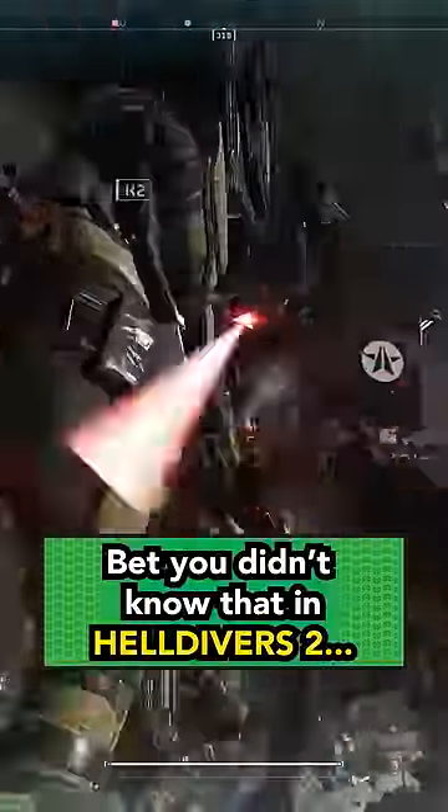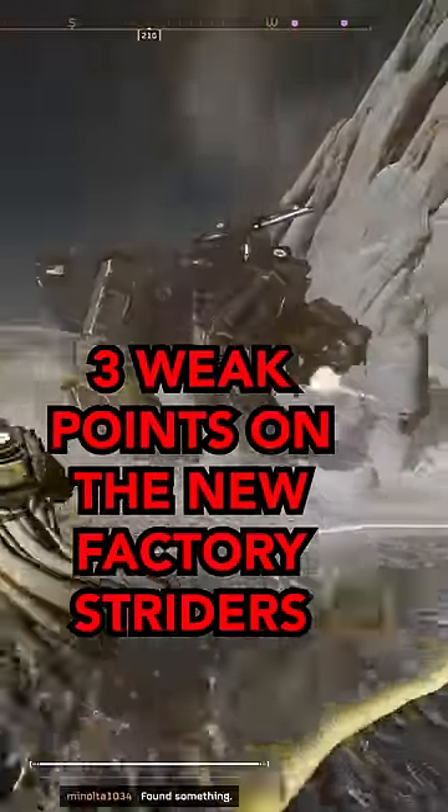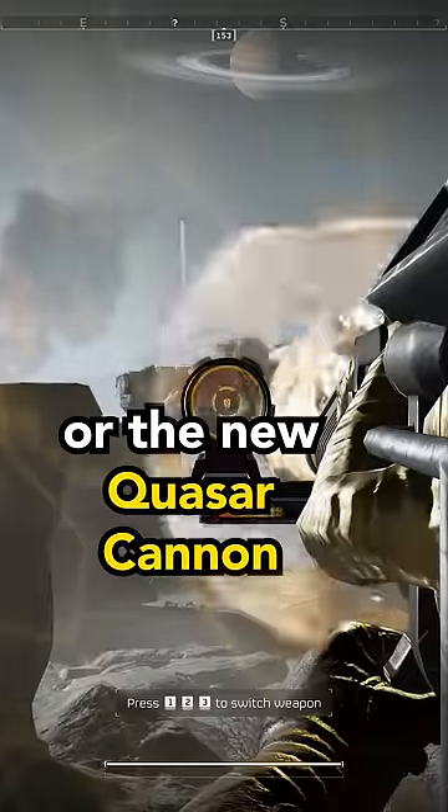Hey dummy, bet you didn't know that in Helldivers 2, these are the three weak points on the new factory striders. According to our intel, these mechanical monsters have three weak points which are susceptible to damage from an EAT, recoilless rifle, or the new quasar cannon.